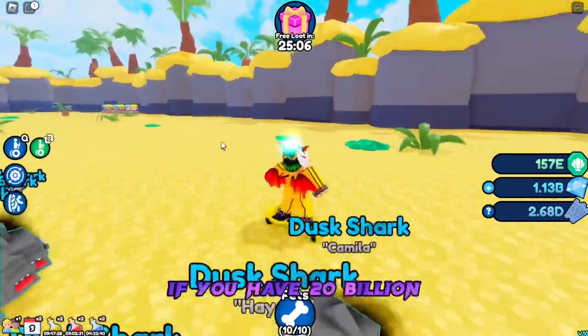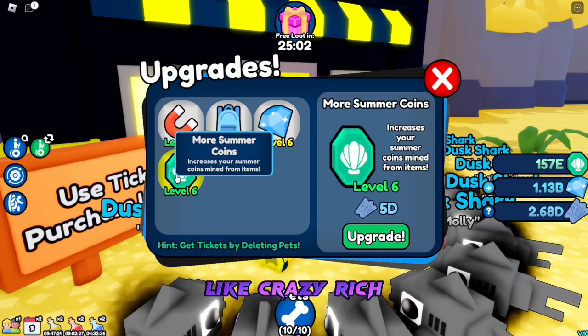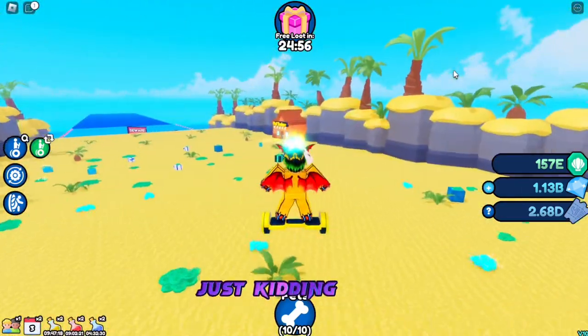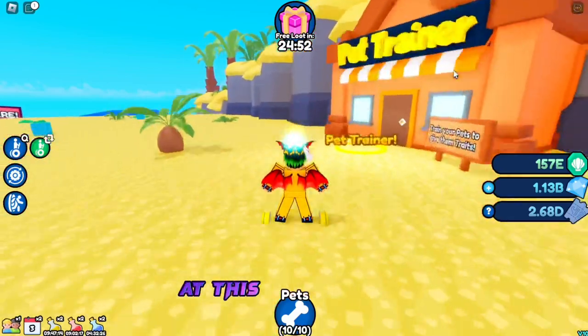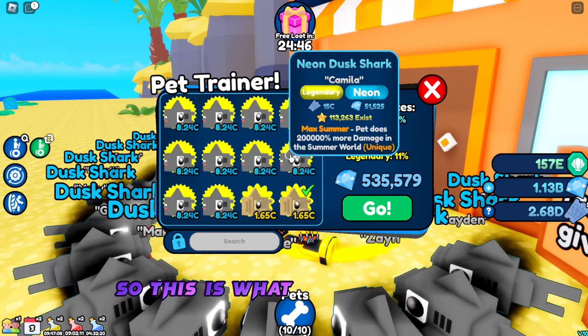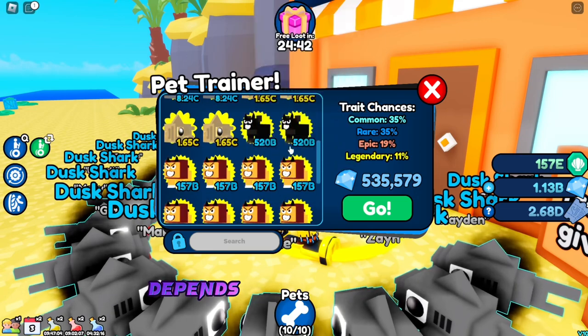That doesn't even make sense though — if you have 20 billion, why are you even watching this video? You're crazy rich. If you wanted to see my upgrades, here they are. I still recommend neon because if you guys are in the last area, and you saw how much HP that gem pile has, you know why. It has like 80 decillion health — a crazy amount. So you guys need the best pets.